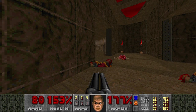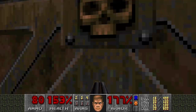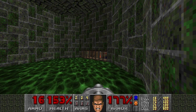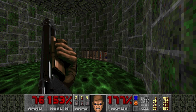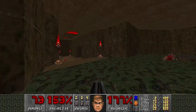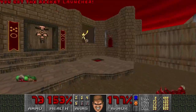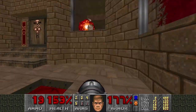But that Revenant is stuck. Come here. He's not coming here, is he? Come out of there. Can I shoot you from here? Yes, I can. I'm improvising a lot here — Revenant normally doesn't get stuck there. Okay, he's dead. Now those archviles — well, they're not too hard to deal with. Just hug this wall, wait for the fire to stop attacking you, and then shoot rockets. That's it. Easy.